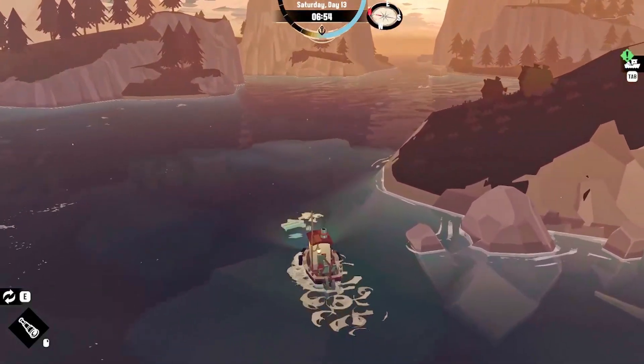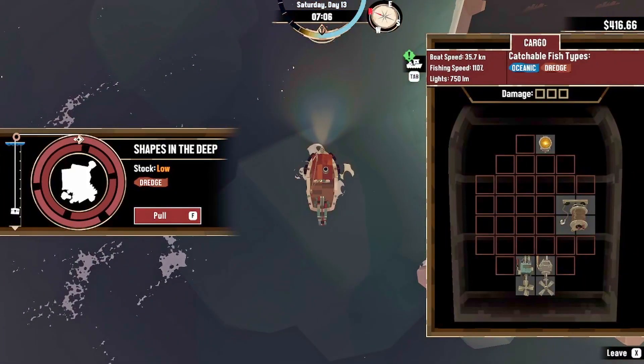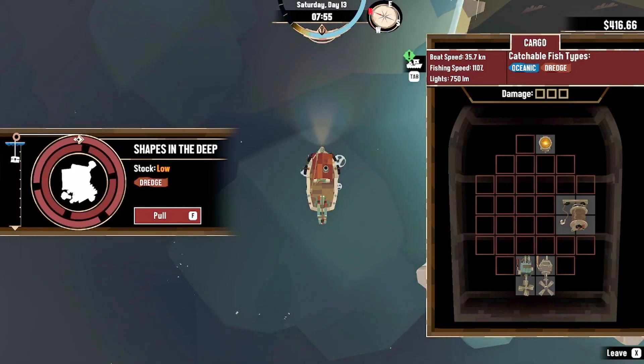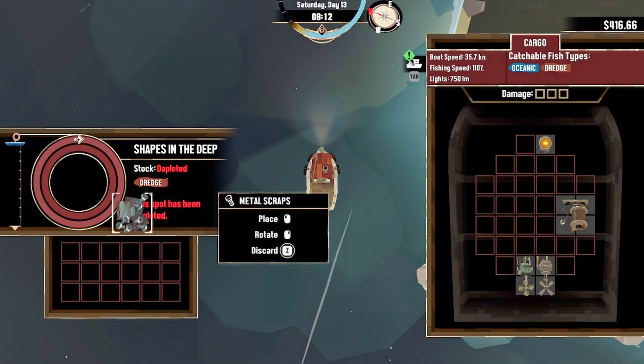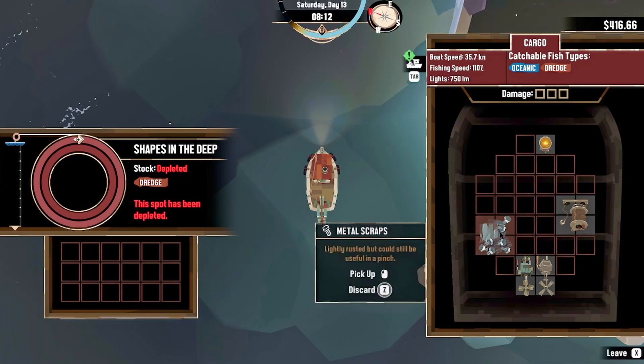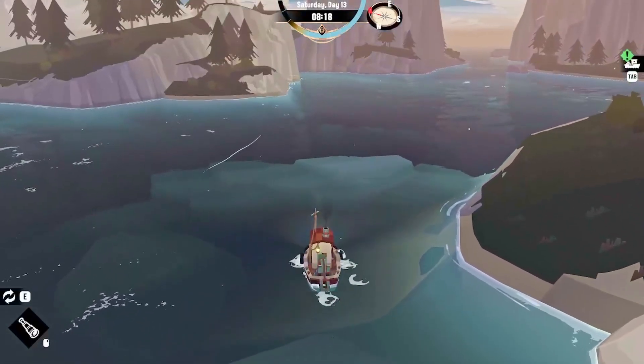Oh, we get some more parts here, okay. These metal parts are pretty good for building our ship, so I'm gonna grab them no matter what. We have a lot more room now too, which is good.